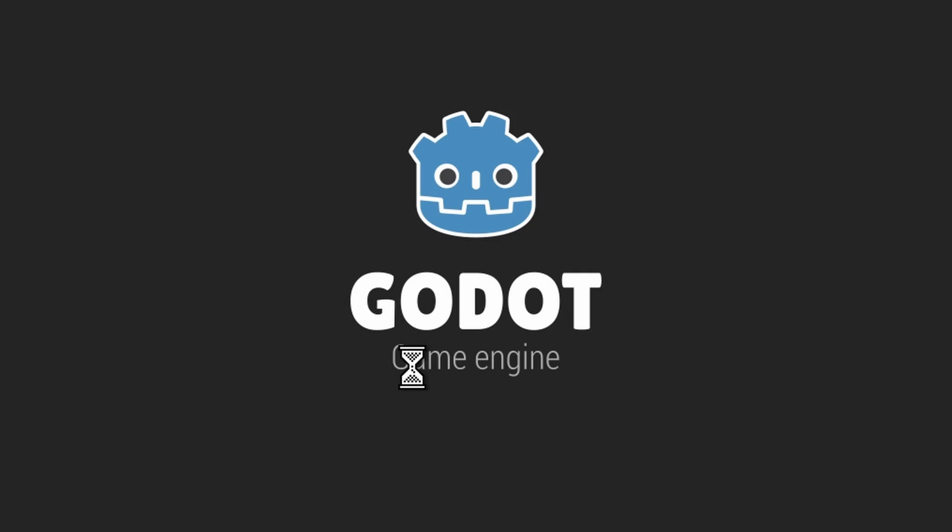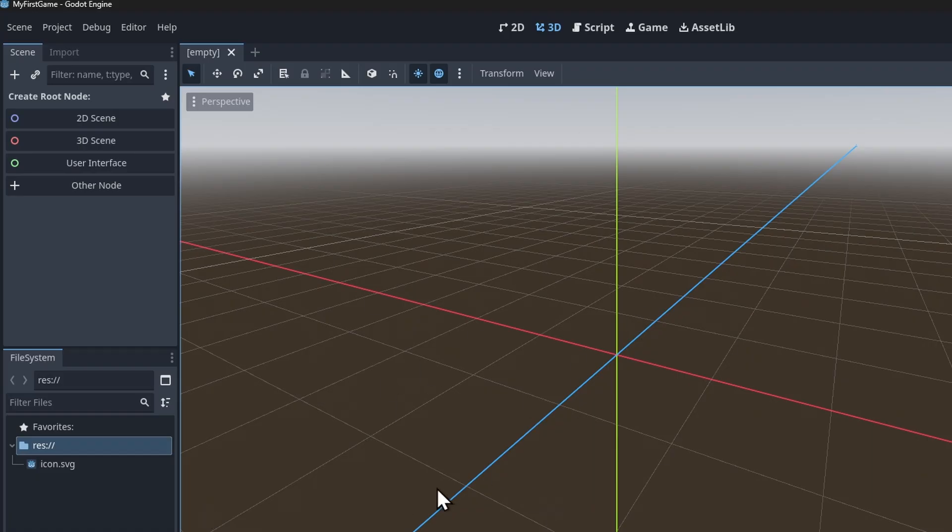Let's be honest, trying to learn game development is so frustrating. Maybe you already opened a popular game engine for the first time just to end up staring at a blank project, having absolutely no idea what to do next. Or you've been watching tutorials for hours and still don't have a single game to show for it. You're stuck in what we call tutorial hell, and I wanted to stop that today.